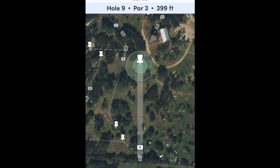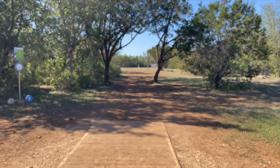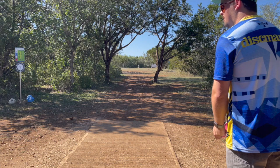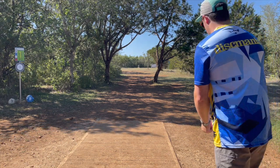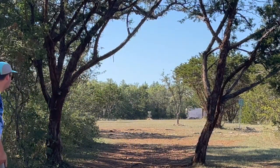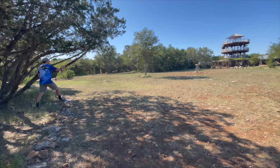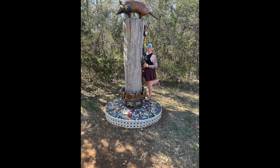Hole nine, 399 feet — thrown back towards the tower. I'm going with my Apex Diamondback; the one I threw earlier was the Apex Swirl, a little more stable. Got a little bit of turn out of it, made it around the island just barely. So I'm outside the circle, pitching up — and I wish I could tell you I made that putt.